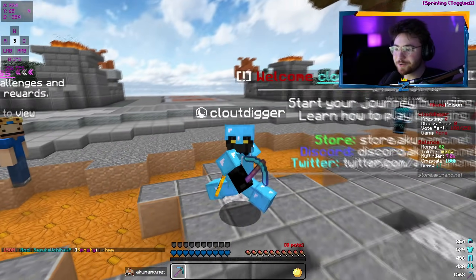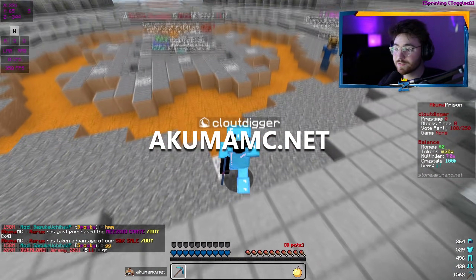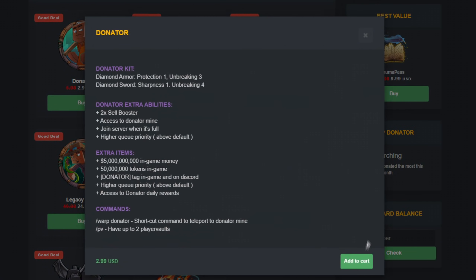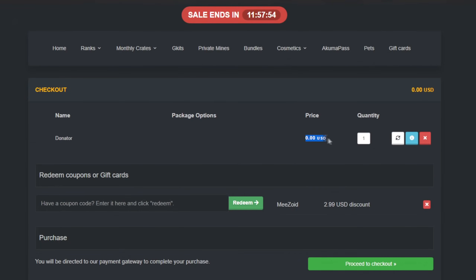What is going on guys? Mezoid here. Welcome back to another video on Akuma MC, the prison server. The IP is akumamc.net. If you guys ever wanted to hop on and play and get a free donator rank, you can go to the store right now, store.akumamc.net, and use the code Mezoid at checkout when buying the donator rank to make it completely free.